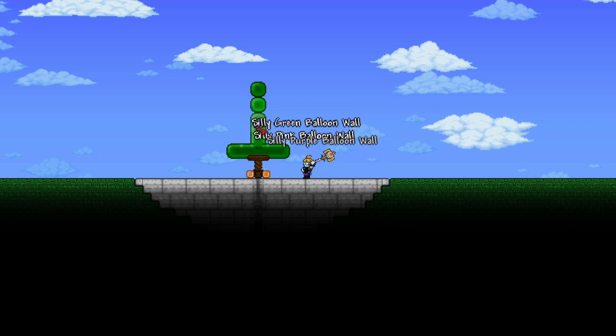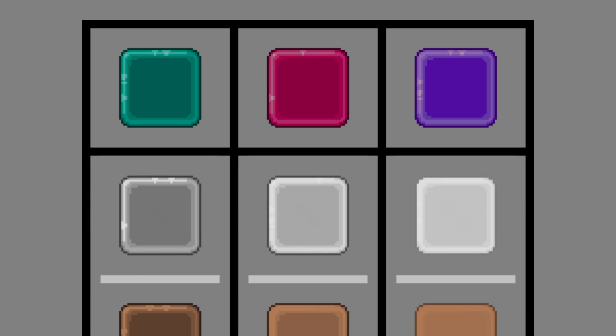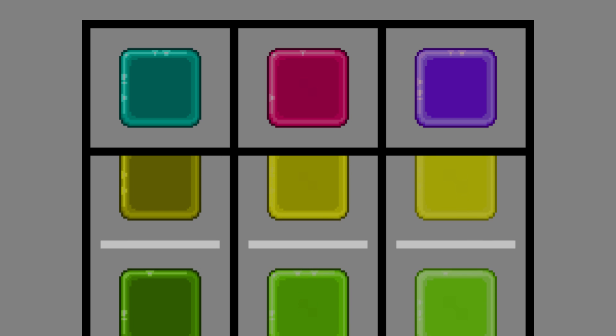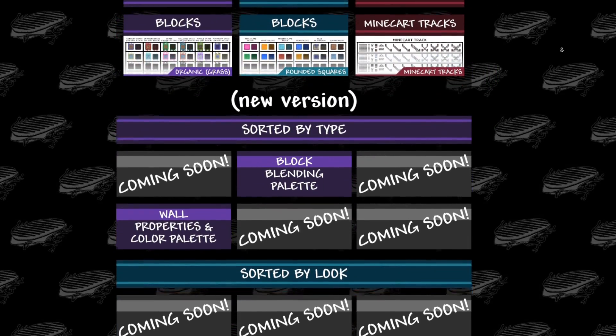You can use the different versions of silly balloon walls or just one depending on your preference, but I like changing it up to make this gradient effect at the center. For your reference when working with paint, silly green balloons are the darkest and have the most contrasting shine. Silly purple balloons are the lightest and tend to have the least amount of detail or contrast, especially with light colors. Silly pink balloons are the middle ground. You can check out my color palette on my website so you can compare the colors.